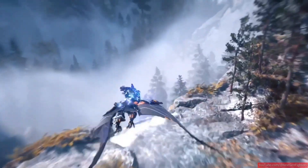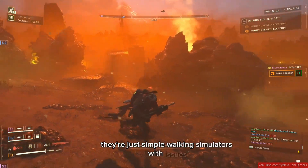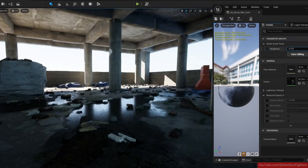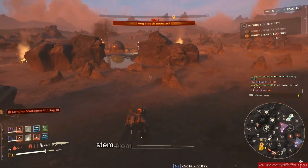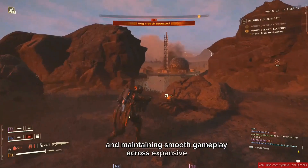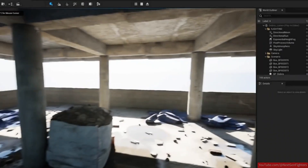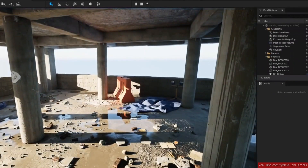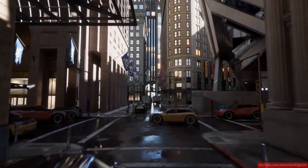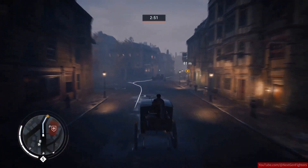When games like Alan Wake 2 and the Silent Hill 2 remake aren't doing well — and they aren't even big open-world games, just simple walking simulators — and they have issues on the PS5 Pro, that points to Unreal Engine 5. Despite its advancements and stunning visual capabilities, UE5 appears to have challenges optimizing open-world games. The primary issue seems to stem from its high demand on hardware resources, particularly in rendering detailed environments and maintaining smooth gameplay across expansive areas. Unreal Engine 5 introduces technologies like Lumen and Nanite, designed to enhance lighting and provide highly detailed geometric precision.